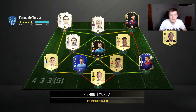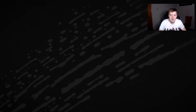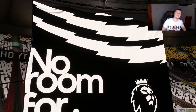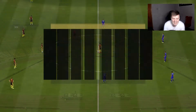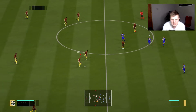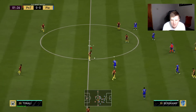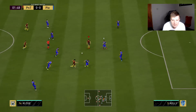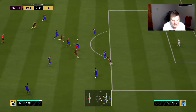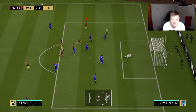First opponent — wow, three icons in there. We've got Lino missing, Kevin De Bruyne, a poor center back but very good full backs — Robertson and Alexander-Arnold who's a Team of the Year card. We'll see how good Klose is against some good defenders. I thought why not try out something that is pretty much affordable for everyone, so let's go.